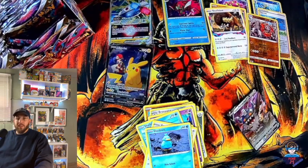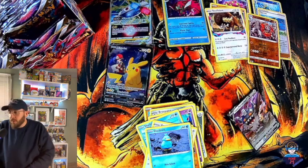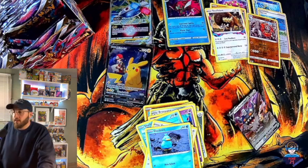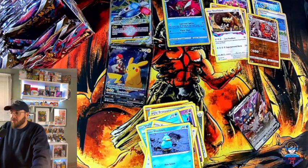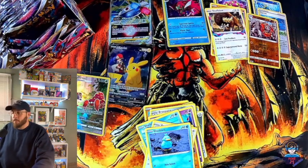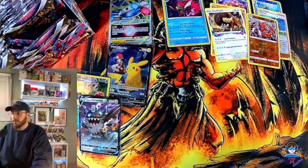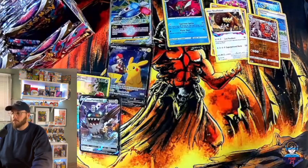This is what gets me excited about Lost Origin — all of these cards that are out there. That Perrserker V looks great and that Parasect full art is just amazing. All right, getting some hits now — we're on the up and up over here. Let's keep this going.